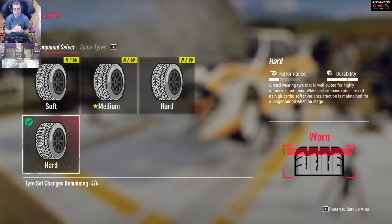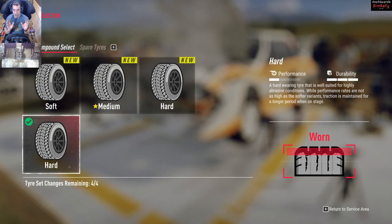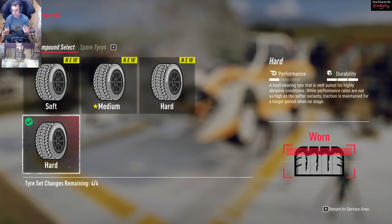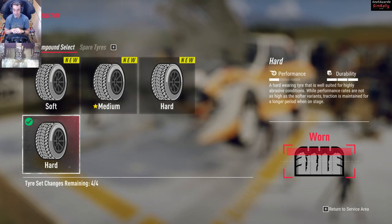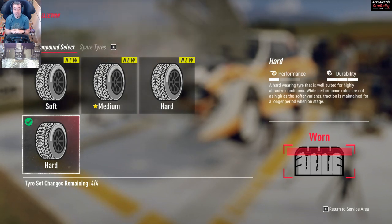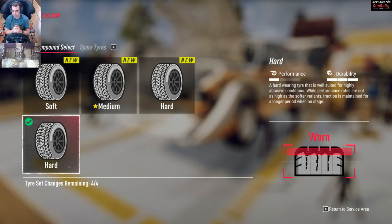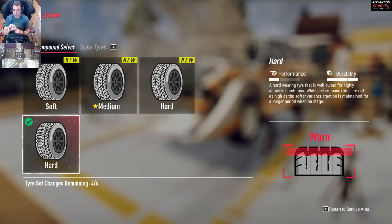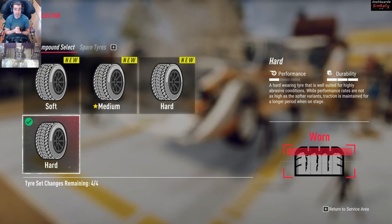I've gone ahead and redone another event with about 9 stages in it and I'm just going to carry on going to see how worn I can actually get the tyres - I won't show any footage of it otherwise the video might as well be a live stream. After stage 4 we're finally on to worn tyres on the hard tyres - it was getting a bit of a handful to control. After 6 stages on the same tyre - nearly an hour's rallying on one tyre - there doesn't seem to be anything happening past this worn point. It just seems to be stuck at that point, so I'll crack on and finish the other stages.